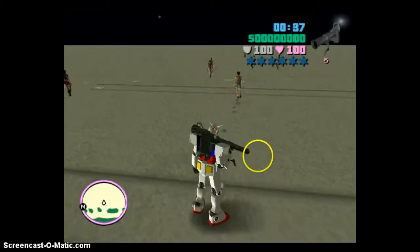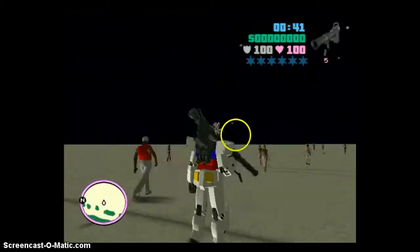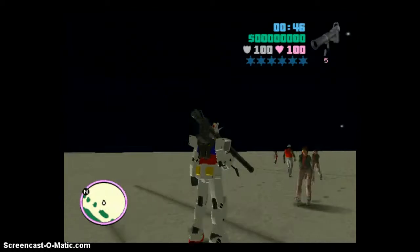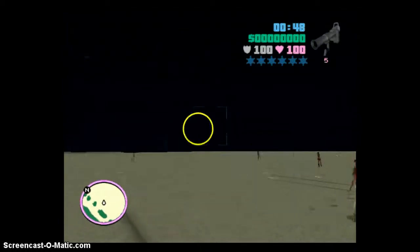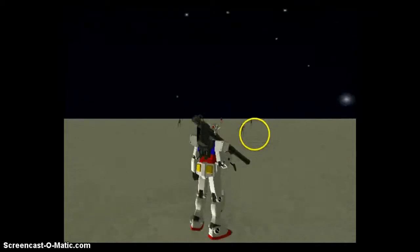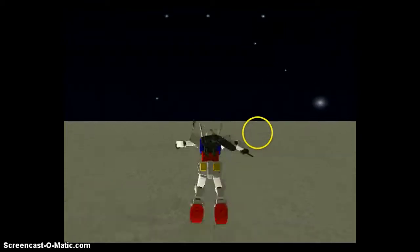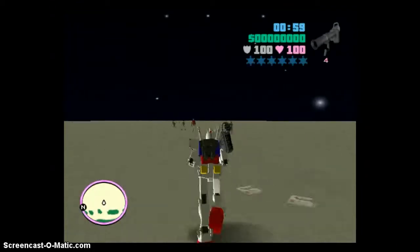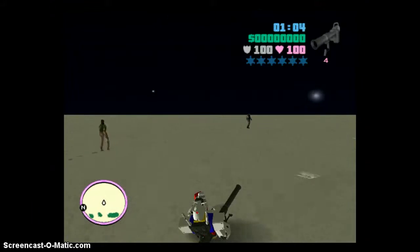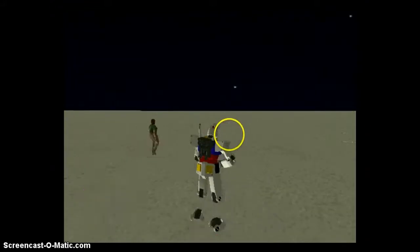Now I'll show you the bazooka - it actually changes to a hyper bazooka, which is pretty cool. When you shoot it, it fires really fast - just look at this. If you want to beat the game it'll go really fast. You can also combine it with the parkour mod when you shoot. That's it for the mods, guys.